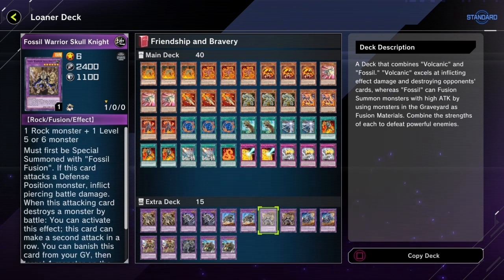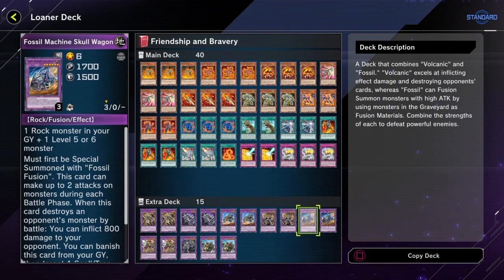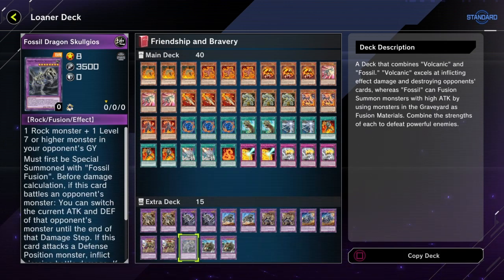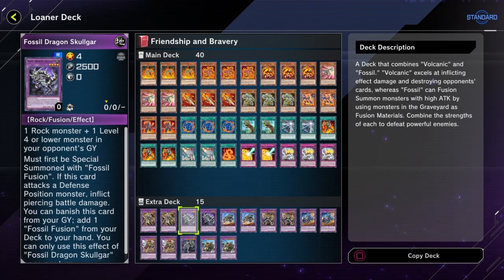Skull Knights are Super Rare, but at least some of them are common. I did happen to own one of these, which was pretty cool. These might be available in the legacy pack, but I can't remember. Anyway, the deck is called 'Friendship and Bravery' and the description reads: a deck that combines Volcanic and Fossil — Volcanic excels at inflicting effect damage and destroying opponents' cards, whereas Fossil can fusion summon monsters with high attack using monsters in graveyards as materials.